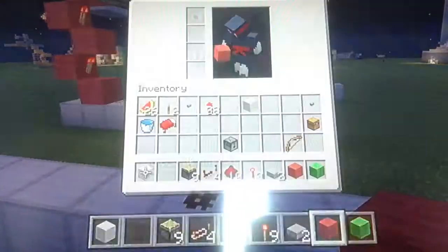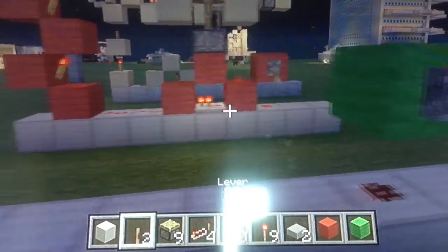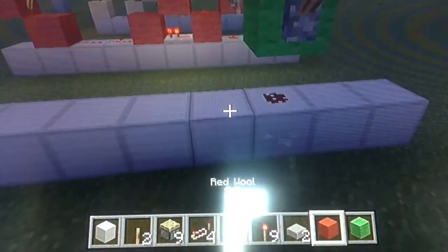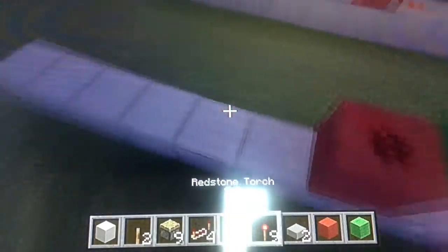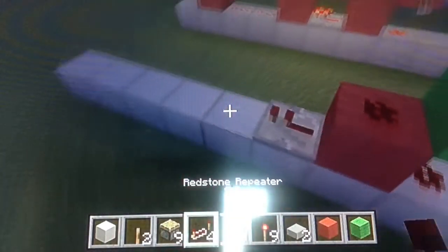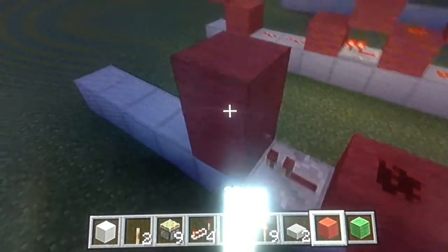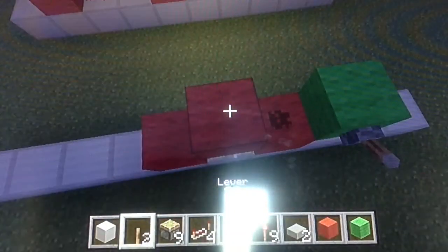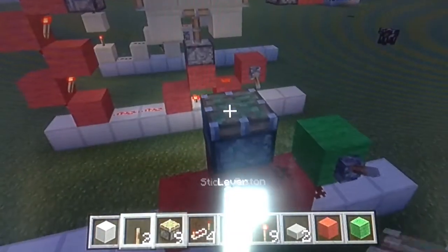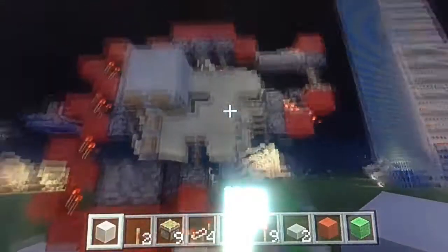Get your lever or button and put it down. Now put a block up on your lever with redstone dust, and place a repeater set on zero ticks delay. Then put a block up from there with a block above that repeater, and put your sticky pistons in there with your block. If you flick the lever, this should go up.